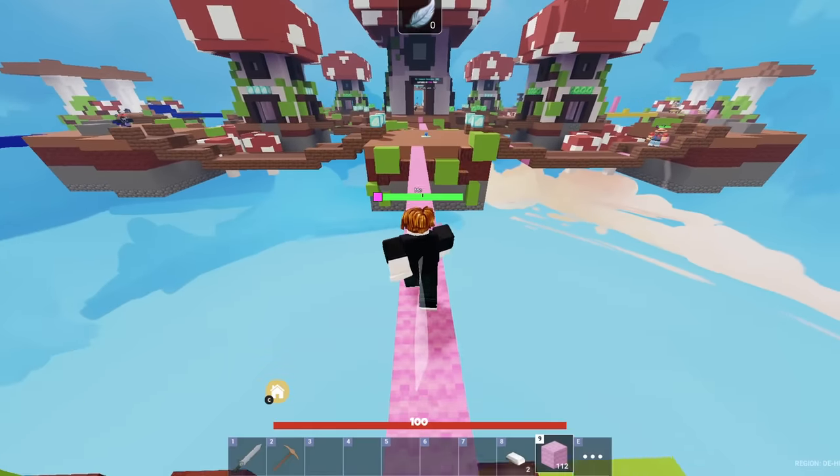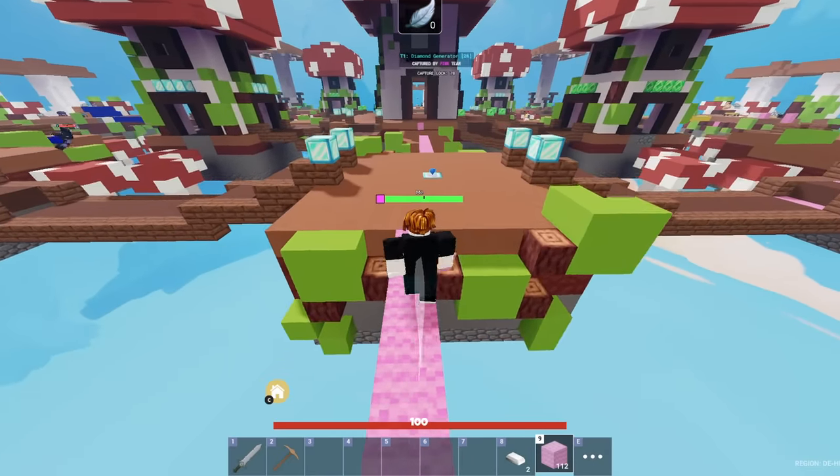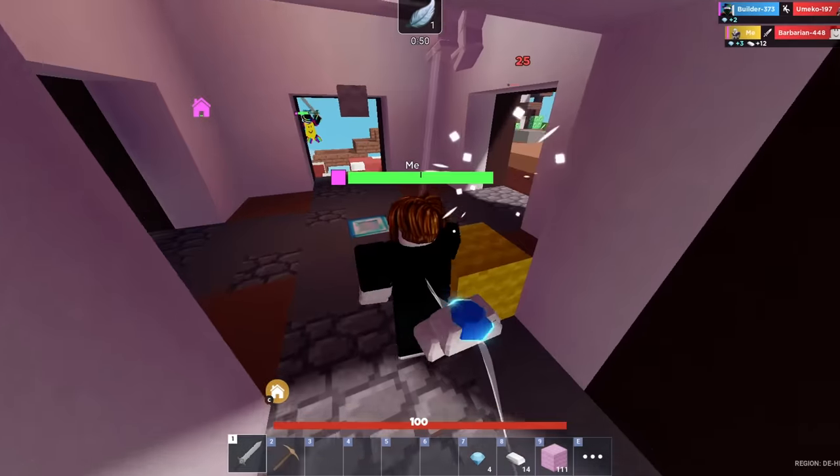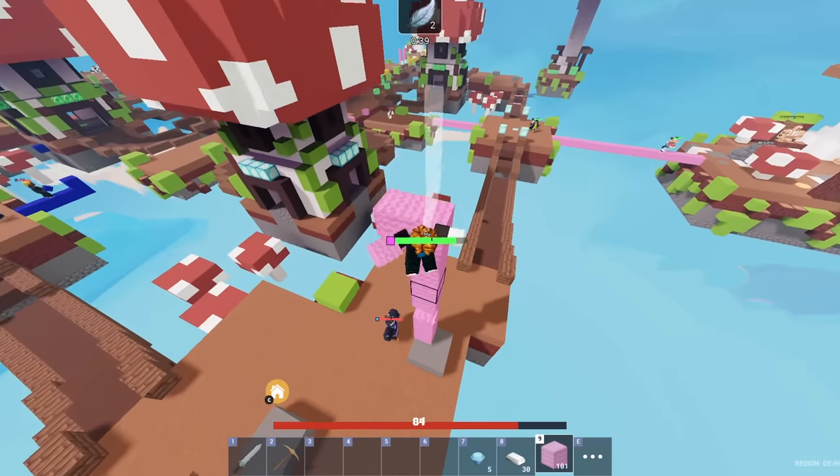It looks like we have an approaching challenger — a level 33 Zephyr. There's absolutely no way that just happened: as soon as I said that they both just insta-disconnected. How did they hear me? Well, I guess we don't have an approaching Zephyr.